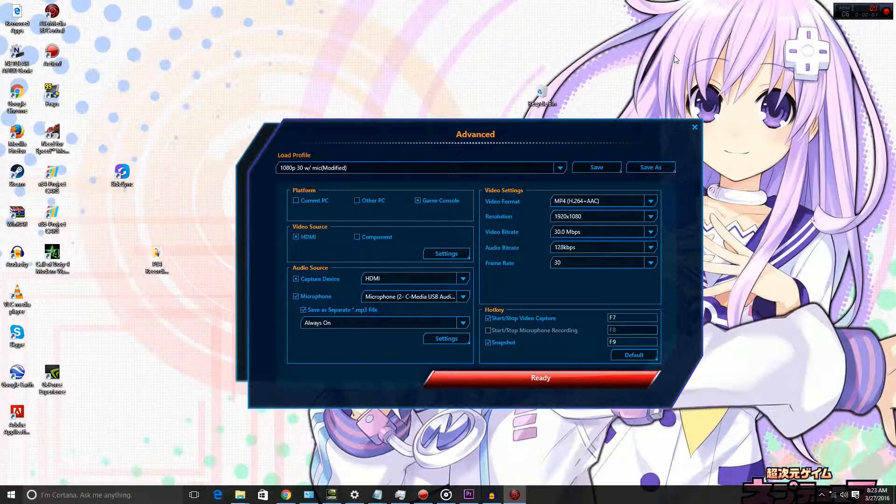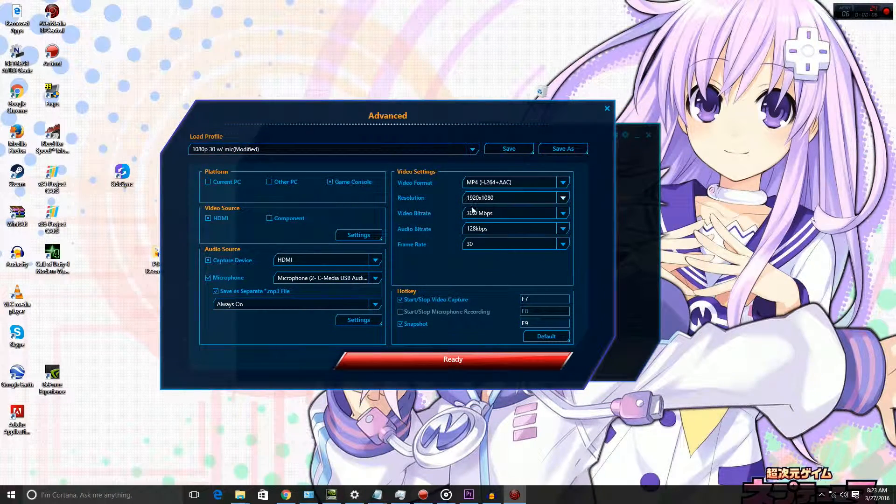These are the settings I'm using to record the PS4 with the AVerMedia Live Gamer Portable: 1920x1080 at 30 megabits, 30 frames per second.